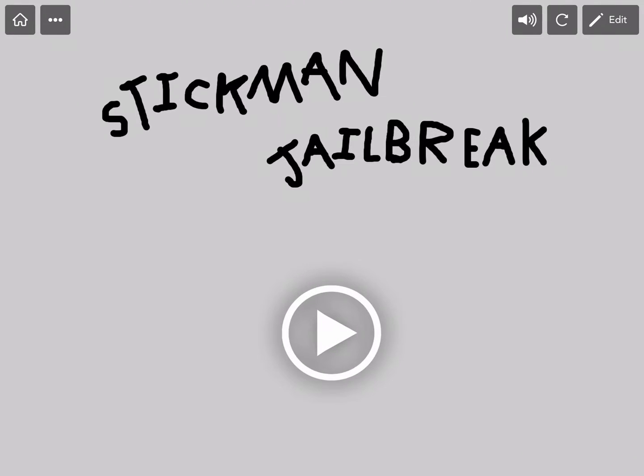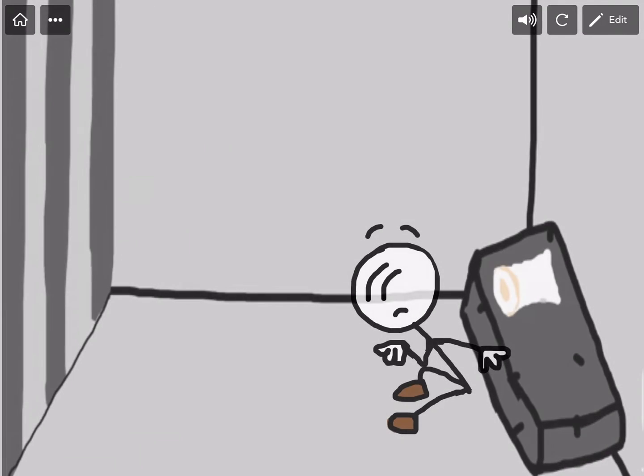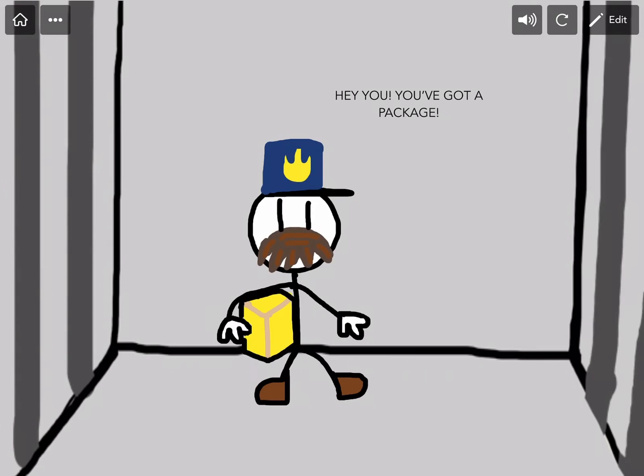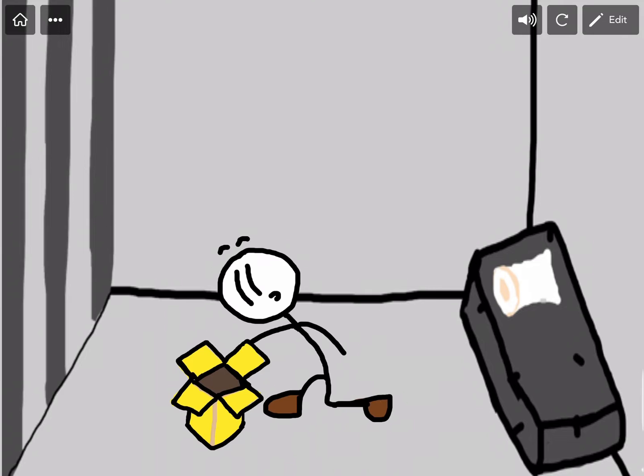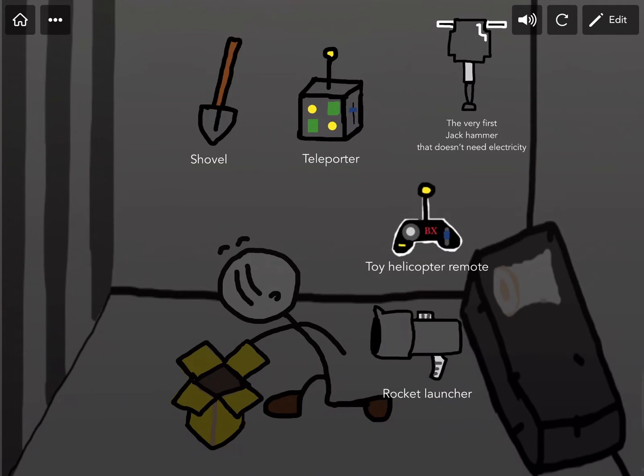Just press the replay button and let's go in. All right, I'm ready to make my new choice. We got a package again — we have our selection of goods. You know what? That teleporter really let us down. So I'm just gonna go ahead with this crazy rocket launcher.